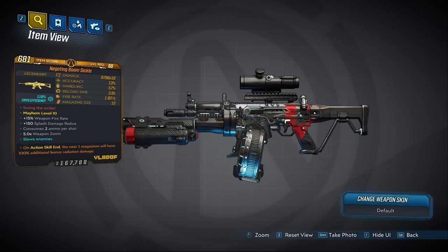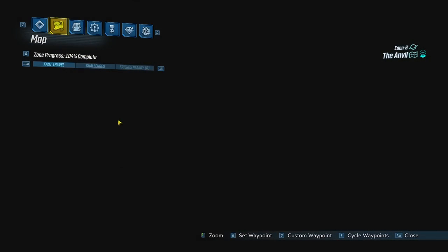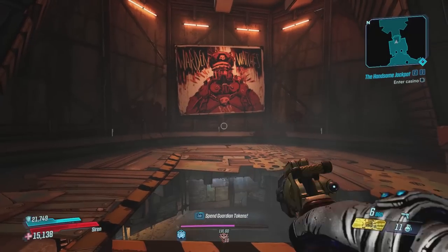Starting off this list we have the Boom Sickle. This is a Vladof assault rifle that drops from the Warden. He is located at the Anvil on Eden 6. Go to the marked location on the map in order to farm him.